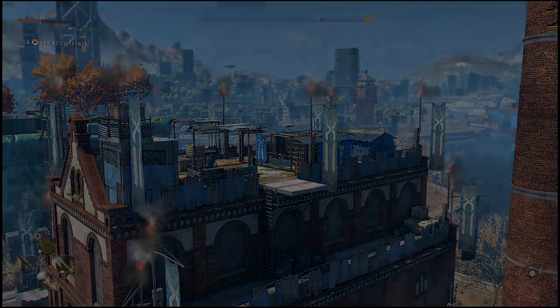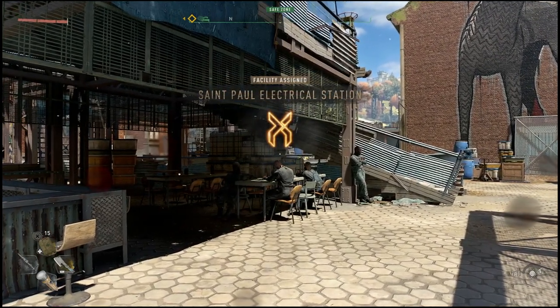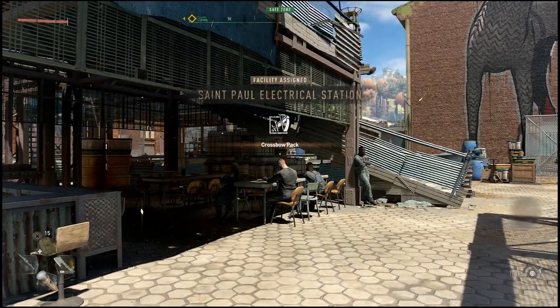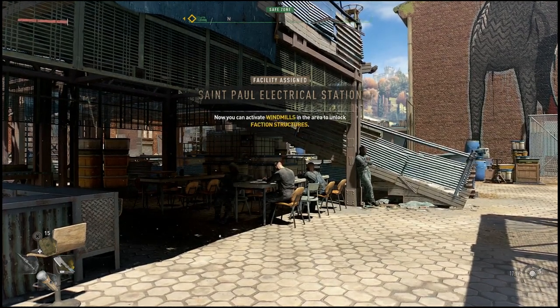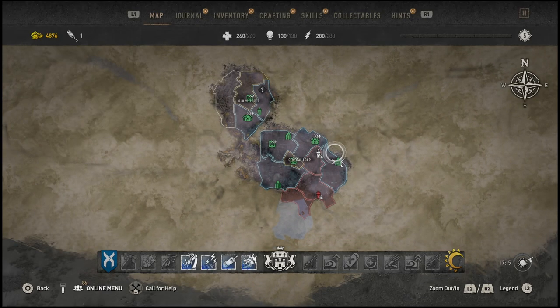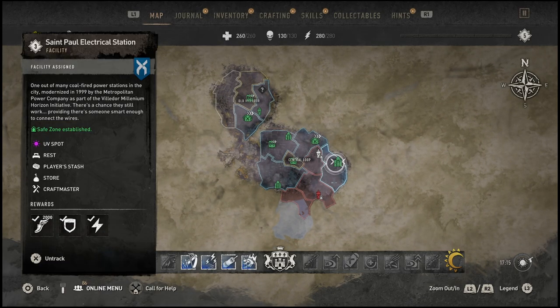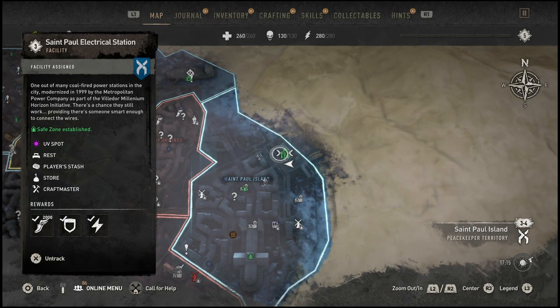What is going on everyone, Guiding Light here back with another Dying Light 2 video. In this one I'll be showing you how to complete the St. Paul's Electrical Station. This is one of the many electrical stations throughout the map where you will have to solve a small puzzle to re-establish power in the area. First you will need to discover the area — I will show you exactly where it is on the minimap in case you haven't discovered it yet.